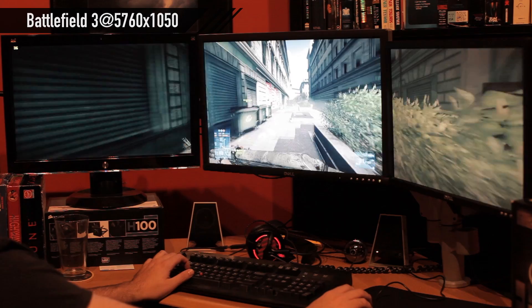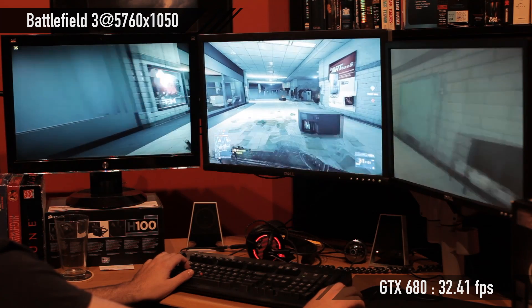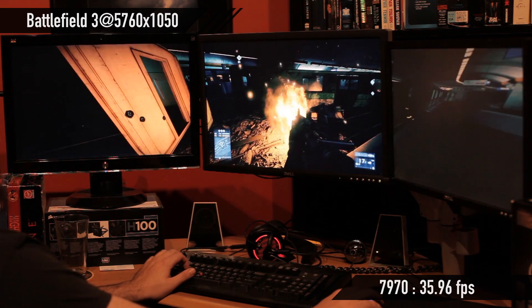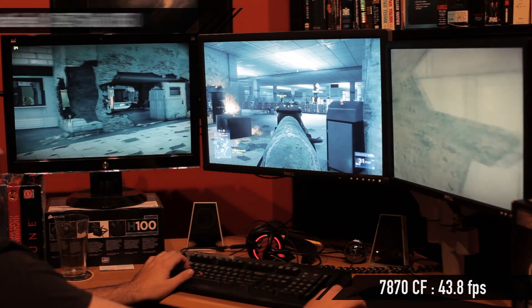I also did surround and Eyefinity with these. With Nvidia Surround running at 5760 by 1050, the GTX 680 by itself got 32.41 frames per second. The 7970 was at 35.96 frames per second. And the 7870 Ice-Q in Crossfire got 43.8 frames per second. So again the Crossfire is winning.